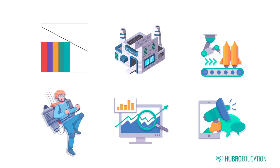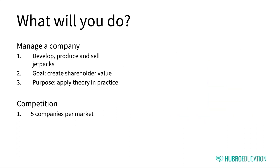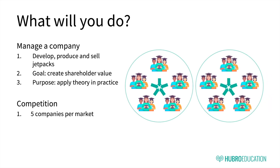The goal of the simulation is to let you apply the theory that you've learned about in class. The game is a competition where you'll run your own companies, either in groups or individually. Up to five companies compete directly with each other, so if there's more than five companies, you'll be divided into several parallel worlds. You can also compete against robots, if your instructor has chosen this setting.